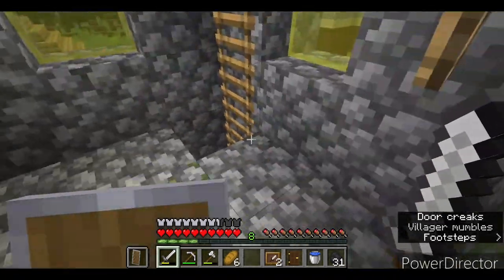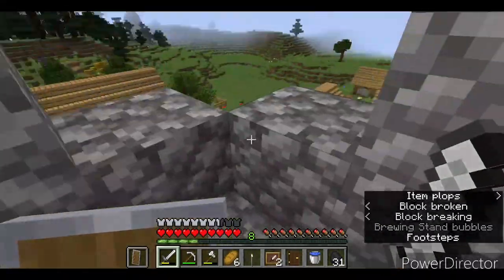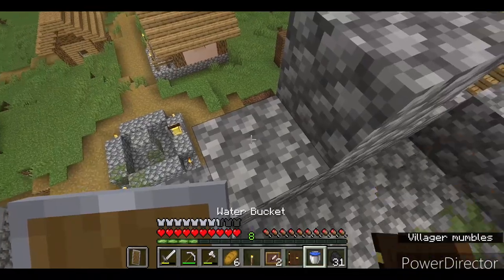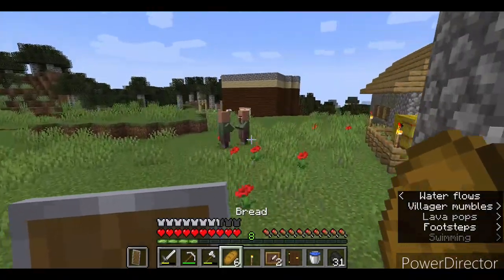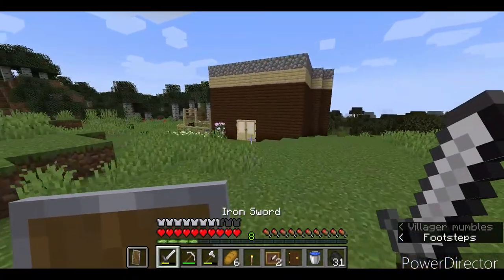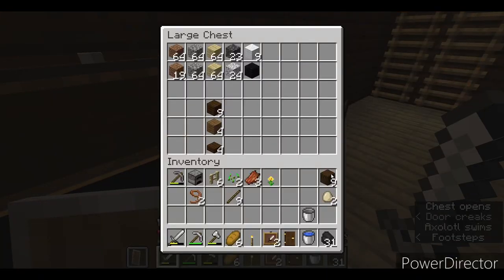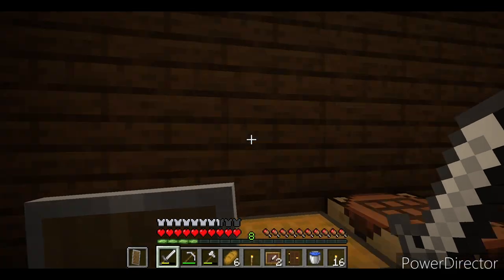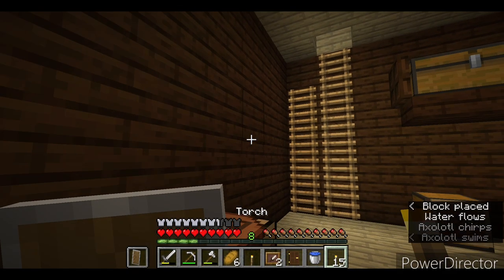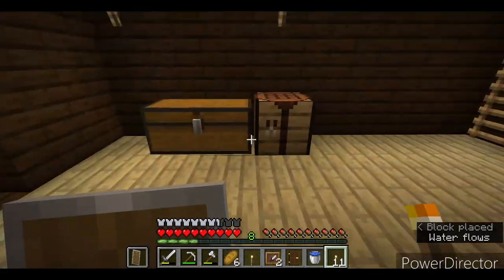I'll take this torch because I don't know if the village will do. The villagers are trading — let them do their stuff, we don't need to bother. Now the farmer side is satisfied. Let's make some sticks, because this place doesn't look so nicely lit up. The dark oak wood makes it feel pretty dark.